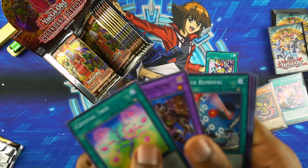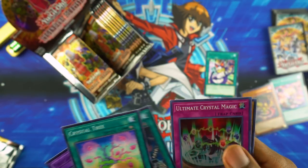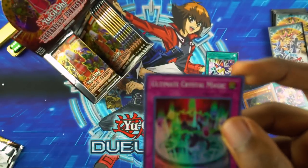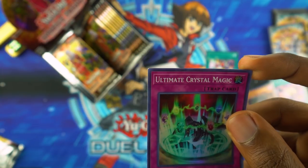Crystal Tree, Thousand Eyes Restrict — a nice reprint. Limiter Removal, Ultimate Crystal Magic, and another Blast Fighter. All this Crystal Beast stuff — too bad they can't use those pendulums and we don't have them.